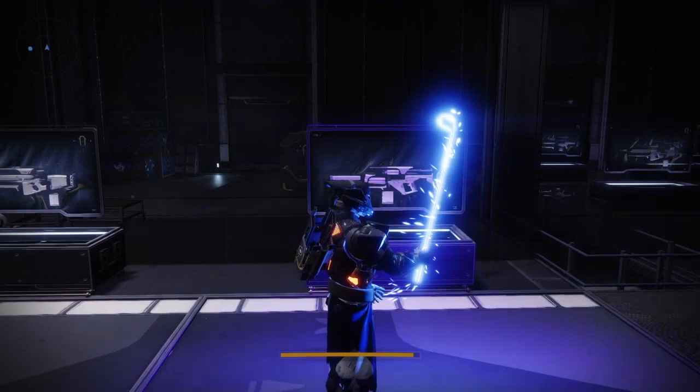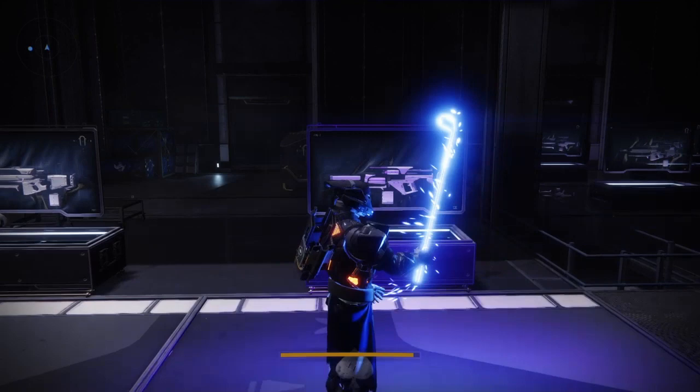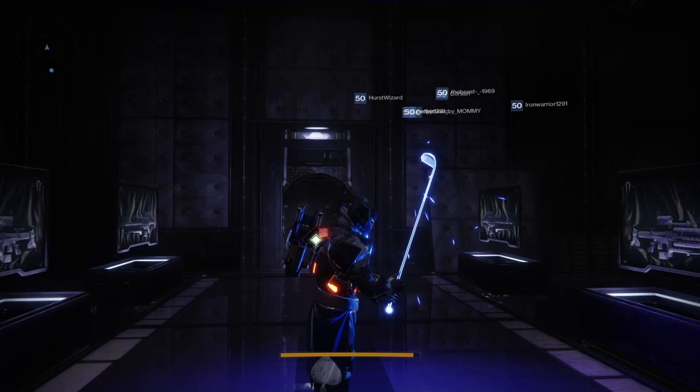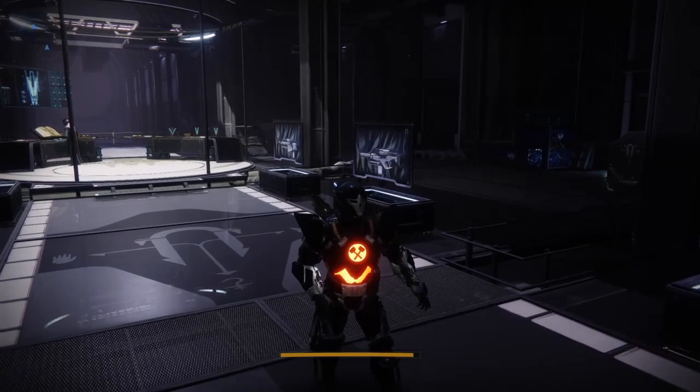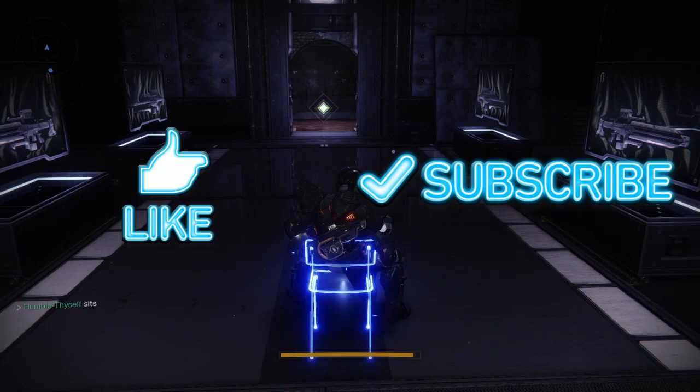Then do what I just did in this video — take your planetary materials over to Failsafe or over to Devrim on the EDZ. I hope this helps guys. This video didn't take very much effort at all, so if you want to leave me a like I'd appreciate it. Some of my videos are more in-depth, but if you liked it please like the video, subscribe to the channel, keep your eye out for some shorter tutorials coming out — and that's it, take it easy.